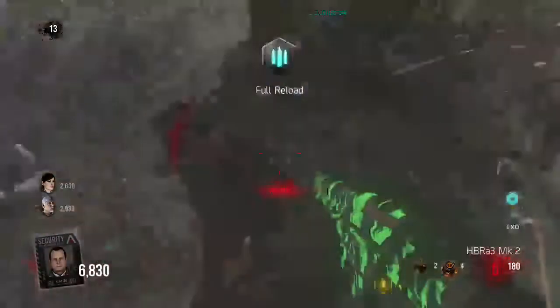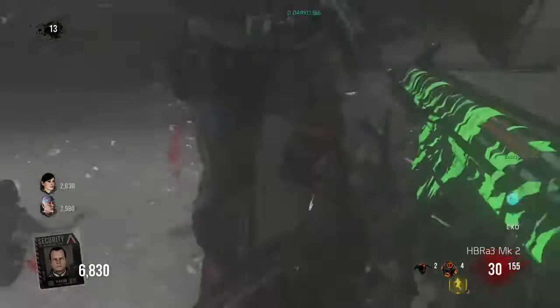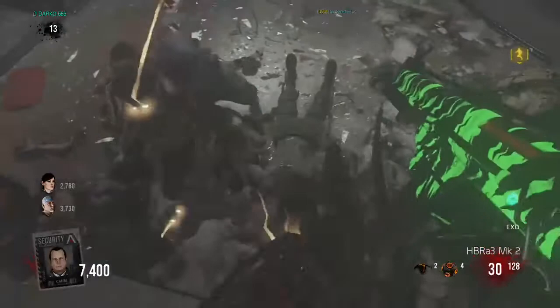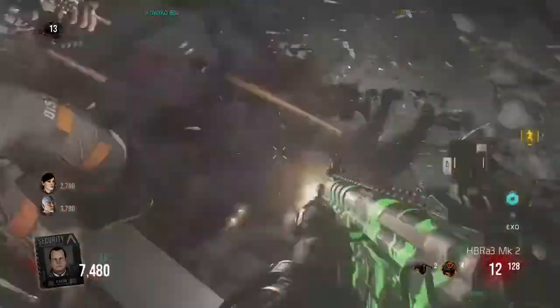So yeah, it just shows how much it's broken. Things will explode and they'll hit you, but there's nothing they can do to actually kill you. The exo power can make you go out, but there's no way you can actually get killed by the zombies.